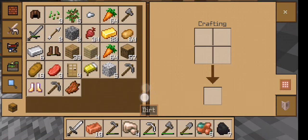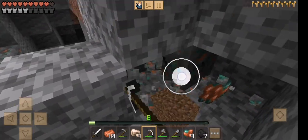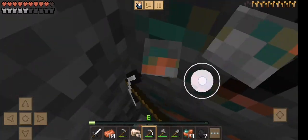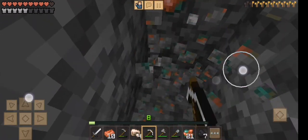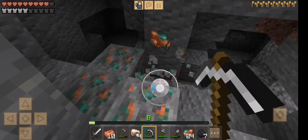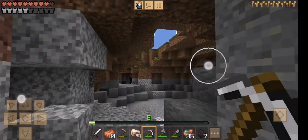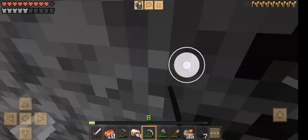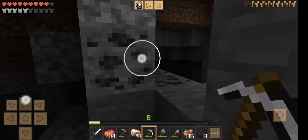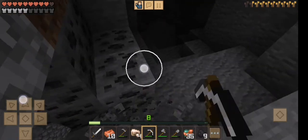Copper ingots are useful for something important in the new crafting and building updates — Caves and Cliffs of course. I got 24 copper ingots, not really that bad, and 35 coal. Got some more coal from another vein.